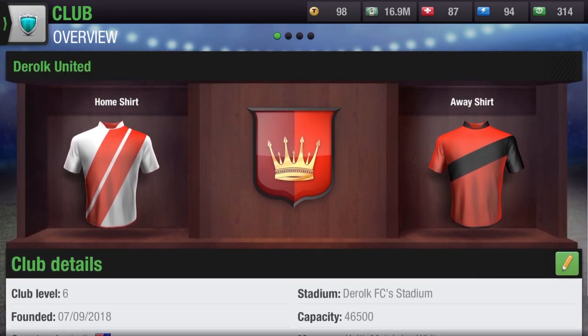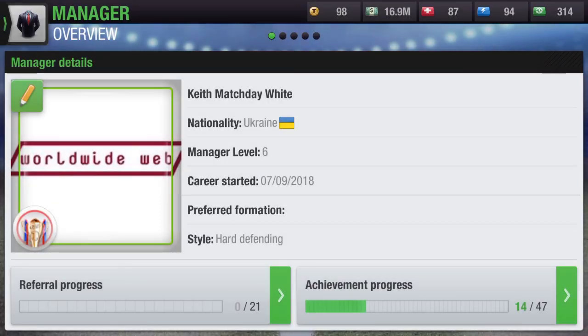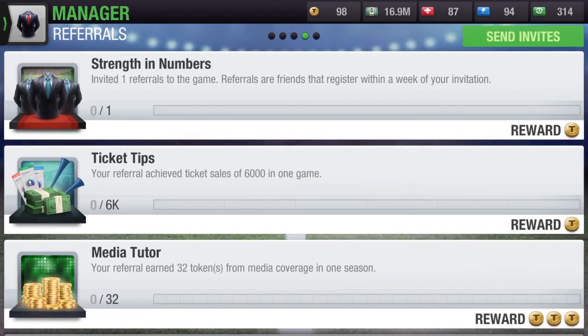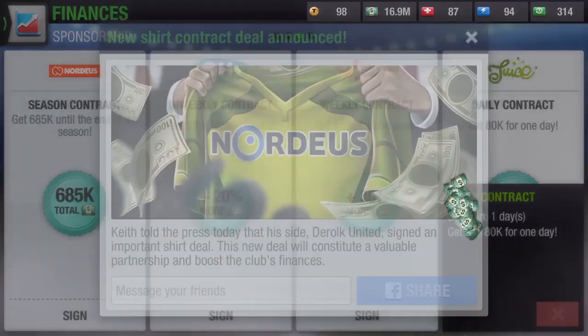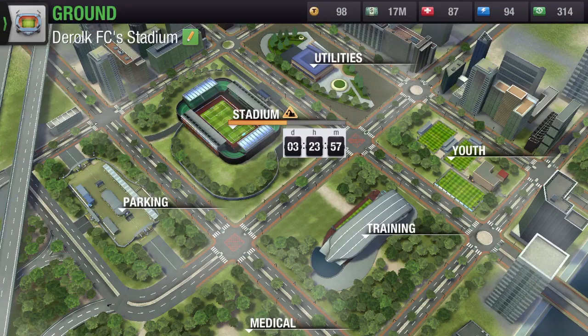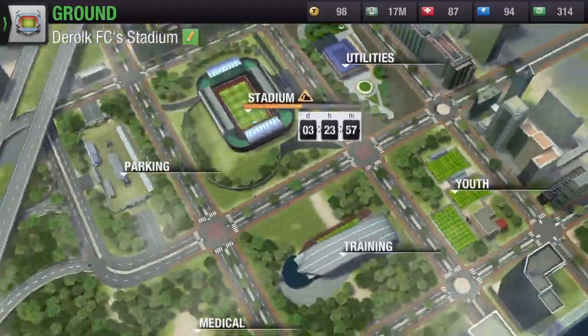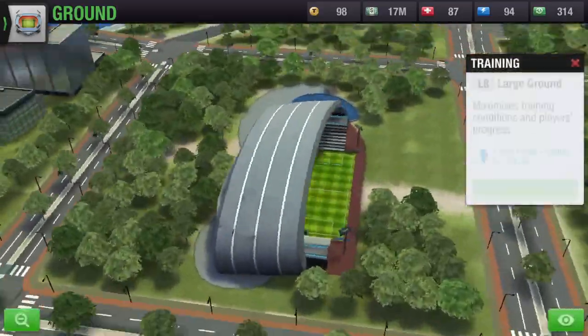The club category hasn't been changed, and neither has the manager section. However, they do seem to have changed the spot for trophies — they're now much bigger and more visual, so you can see them much better than before when they were quite small. Finance is still the same thing. The stadium and the ground are still the same — they have not improved the graphics or added any new features. I thought they were going to change the graphics, but they're not.